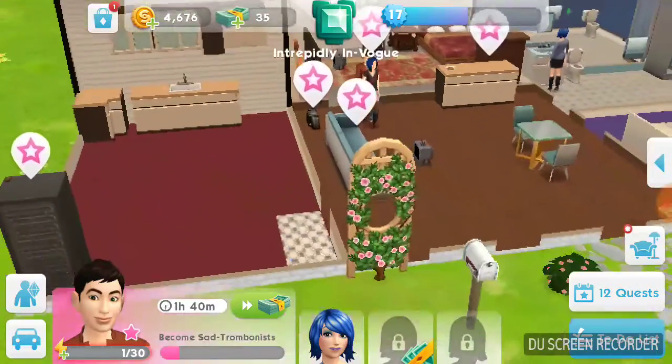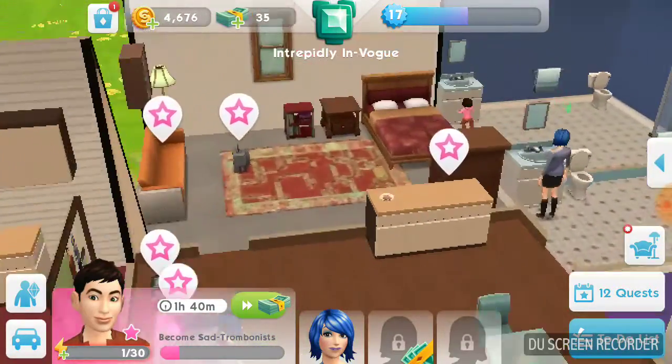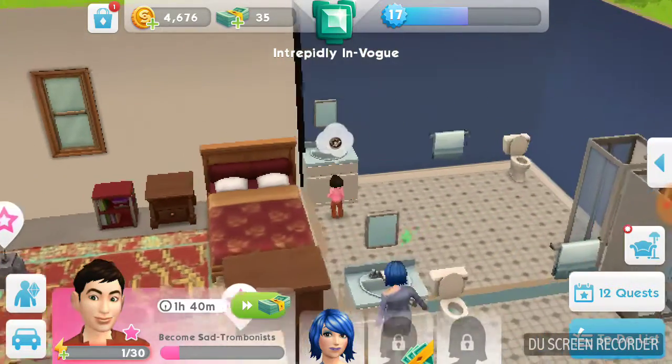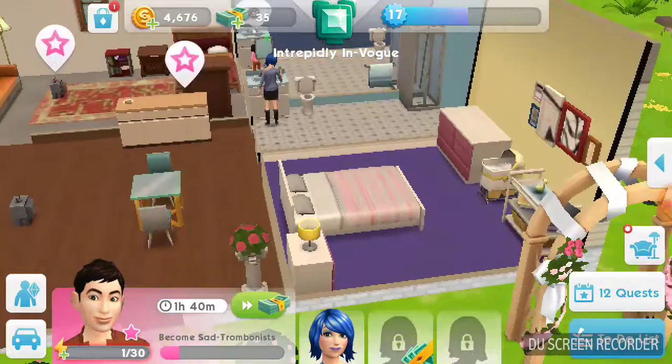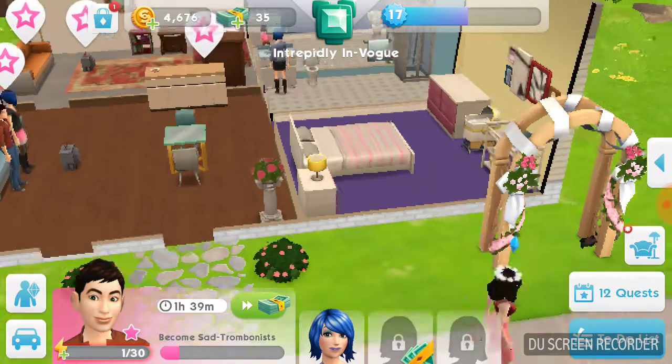So let me show you around my house. This is the kitchen, this is the main room with the brown floor. Here is me and my wife's bedroom. Here's our bathroom, here's the other bathroom if you need to go. And here's my daughter's bedroom, just in case they have a daughter.